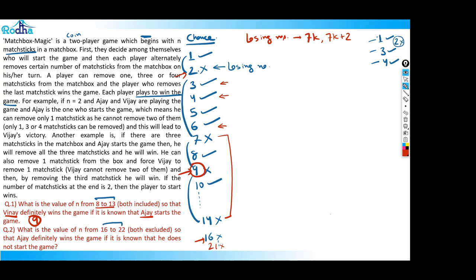The second question asks for the value of n from 16 to 22 such that Ajaj definitely wins if he does not start the game. We want the person who starts to be at a losing number, so we look for a losing number between 16 and 22 (both excluded). That is 21, which is a multiple of 7. So 21 is the answer to the second question.